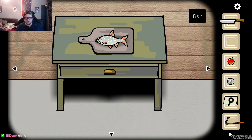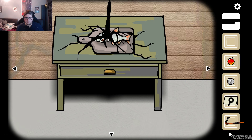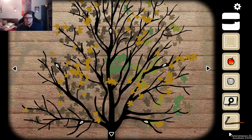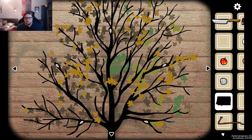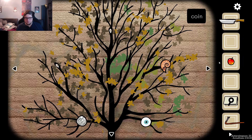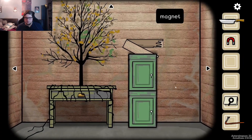What if we cut up the fish? So... Shell. Shell. Eyeball. Coin. Apple. Shell. Eyeball. Coin. Apple. And now we just need a diamond.